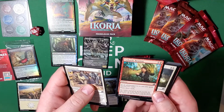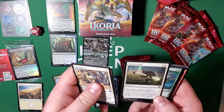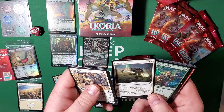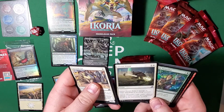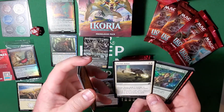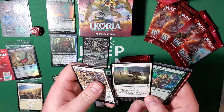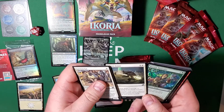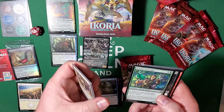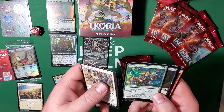Cathartic Reunion — as an additional cost to cast this spell, discard two cards, draw three cards. Great card. Divine Arrow for two cost deals four damage to target attacking or blocking creature. Humble Naturalist — a one-three creature for two mana, add one mana of any color, spend this mana only to cast creature spells. Pretty decent. Bushmeat Poacher again, Anticipate once again, and Blazing Volley — one cost, deal one damage to all your opponent's stuff. Great card.